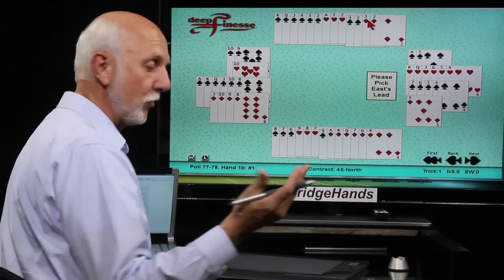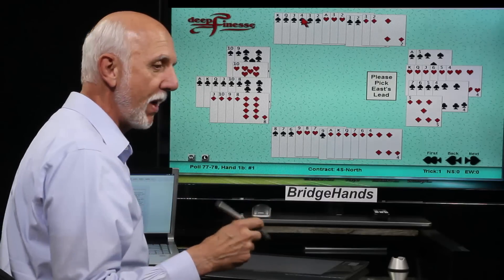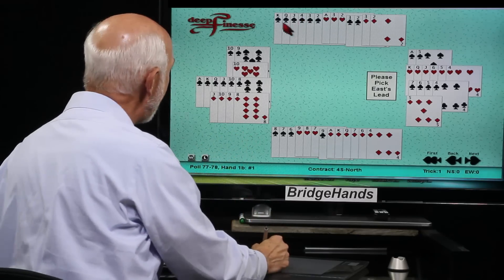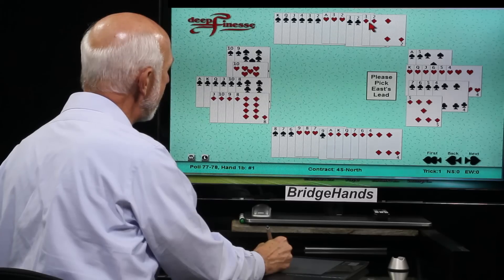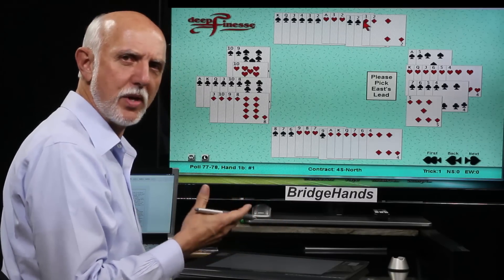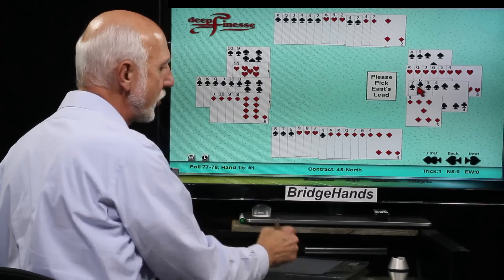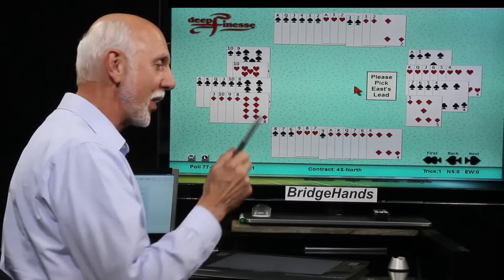What's our suit quality? Three honors and six long — that's nine — a semi-self-sustaining suit. With semi-self-sustaining suits we get to count losing trick count. One loser in spades, two losers in hearts, two losers in clubs, and two losers in diamonds — that's seven. We have the same honors as the east hand, but that was only six. Why seven here? Because we had a four-card suit; remember we only count the first three losers in a suit.